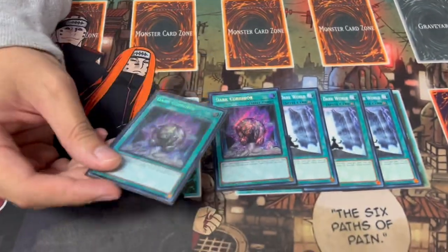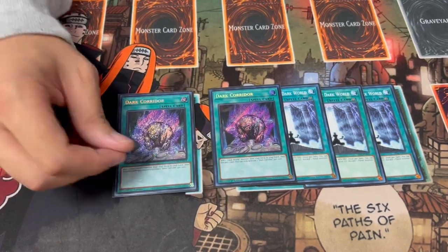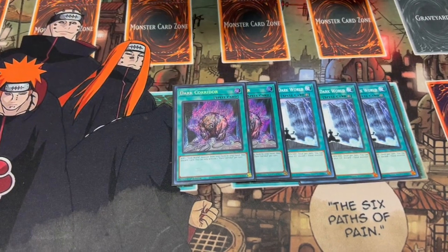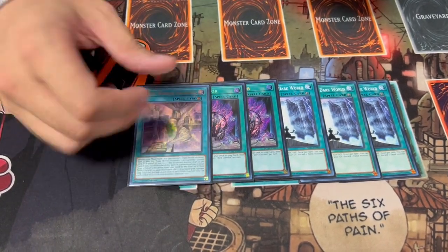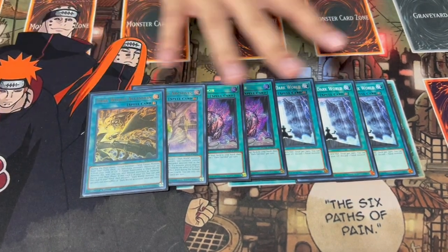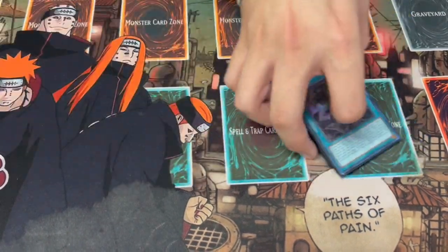Even though seeing Corridor in your opening hand can be really good, because you're drawing like eight to ten, maybe twelve cards in a turn, you're always going to see Dark Corridor when you want to see it. If you were playing three and drew multiples, it's not as good anymore — that's why I like playing two. Then we're playing one Archives, which is all you need, and then one Obsession as well. That's it for the Dark World spell cards.